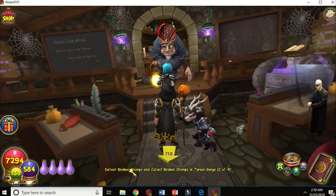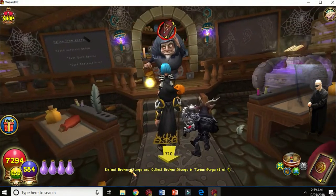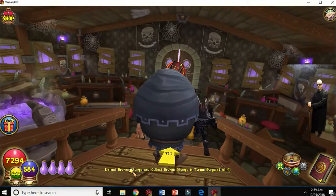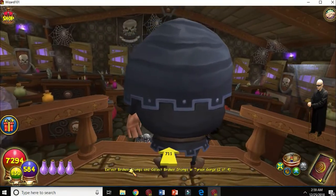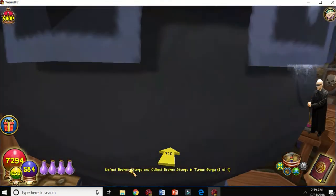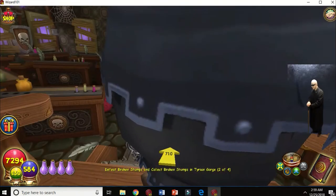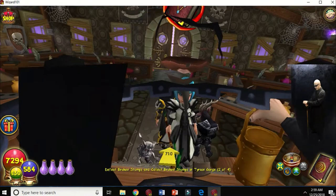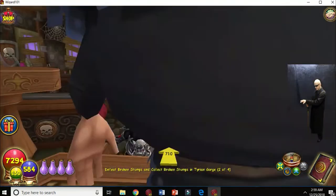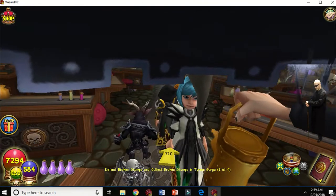Here we have the death school instructor, and I'll show you a kind of cool thing you can do with him. As soon as you get behind him and get kind of close, you get the camera angle in and you can kind of see through him — see through his mouth. Empty. Like his soul.